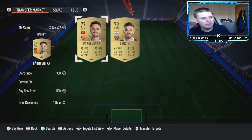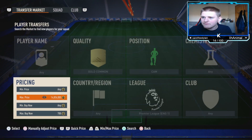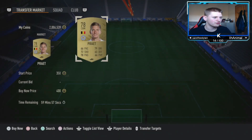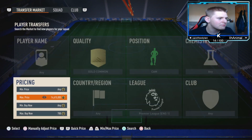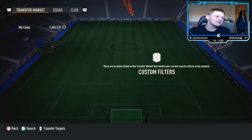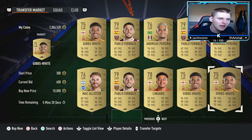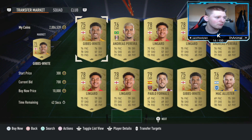100 coins doesn't sound much but these come up left, right, and center. Because of the amount of packs being opened for Team of the Year, they're actually coming up for 400 coins — that's 400 coins profit after tax, which is a big win. I'd recommend mass bidding these too since it's another low budget method and mass bidding is the best way to make coins this year. There are 600-coin bids on all of these — bid 700 and you'll probably win most of them.